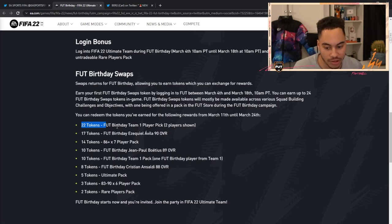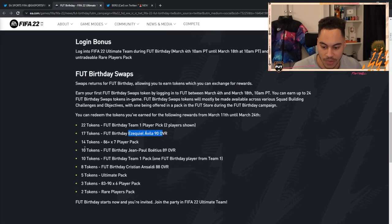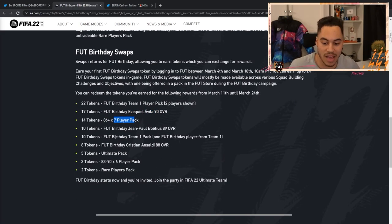So if you get 22 tokens you get a FUT Birthday Team One player pick. 17 tokens gets you a 90-rated player. 14 tokens gets you an 86-plus times 7 player pack. 10 tokens you can get Bataeus, or a Team One pack. 8 tokens gets you Ansaldi. 5 tokens is an ultimate pack. 3 tokens is an 83-to-90 times 6 players pack, and 2 tokens is a rare players pack.